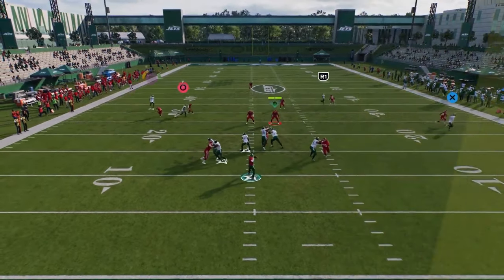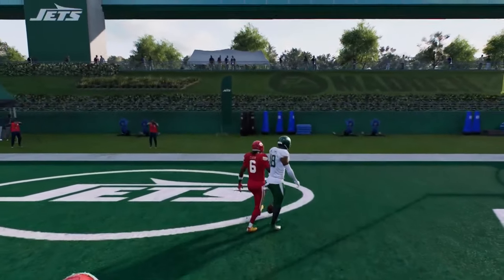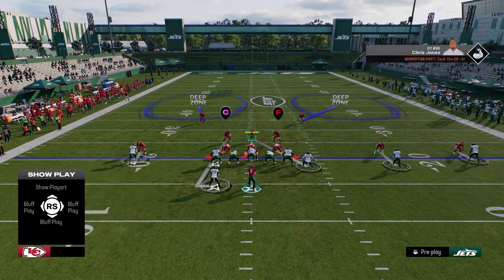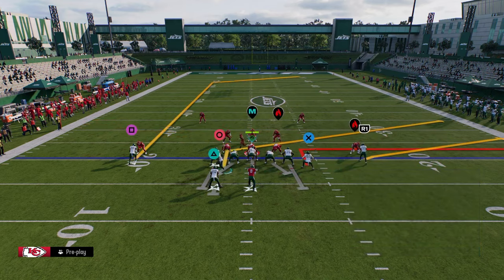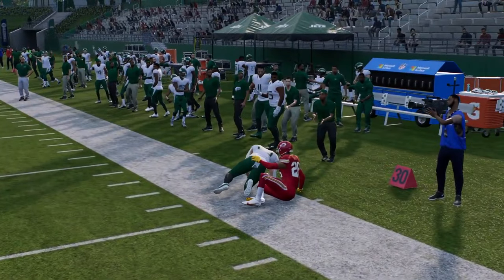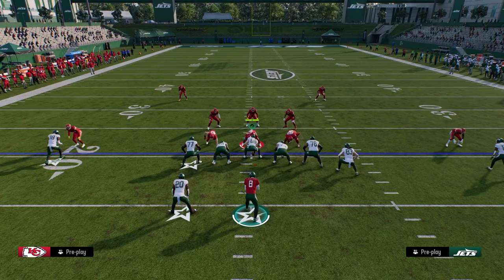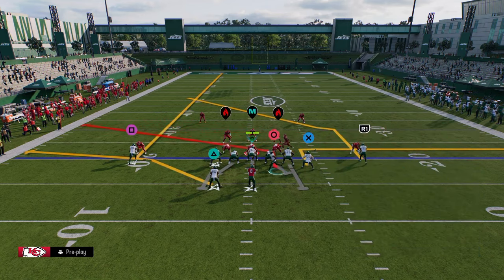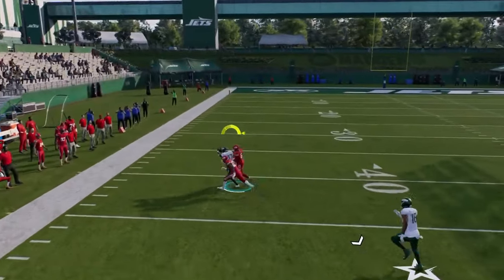The main thing I want to show is how this post route on the right cooks man coverage, together with this slant and this out route — all these can be really good for man. If they want to play man bump, they have to be in cover two man. Because they have to be in cover two man defense, that's where your slant post comes in. Look at that tight end out route — normally that's really effective. You could also do this with the whip route. And you see this post just cooks man coverage.